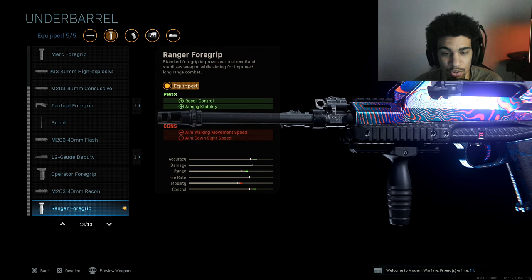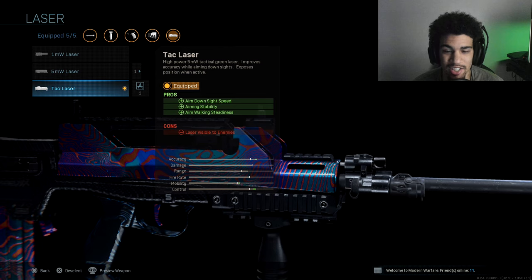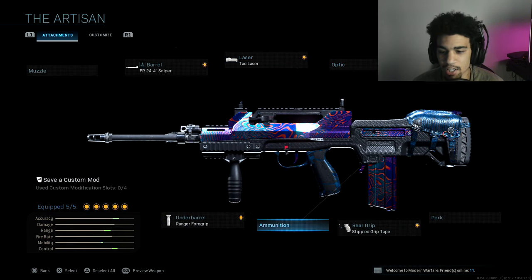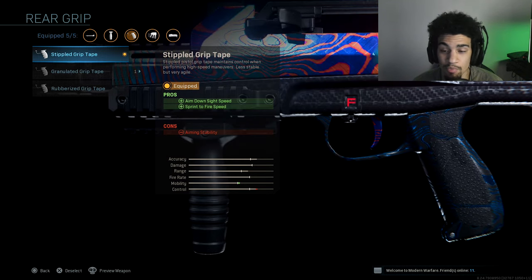These are the most important attachments to make sure you get those one-shot kills, because when the gun kicks up a little you could miss one shot out of the three-round burst. This helps all three shots connect. We also have an attack laser so you can snap onto enemies faster — giving aimed-on-sight speed, aiming stability, and aim-while-walking steadiness.